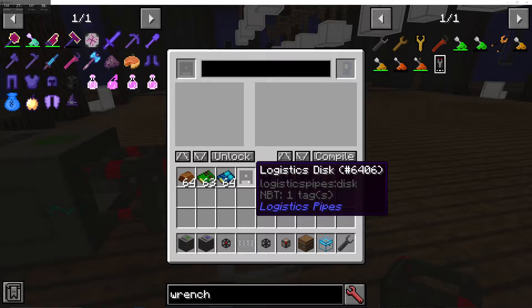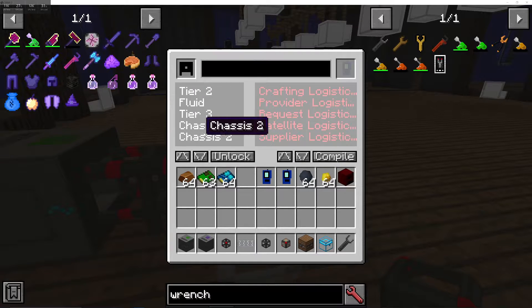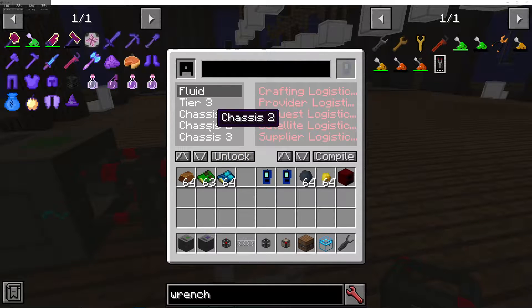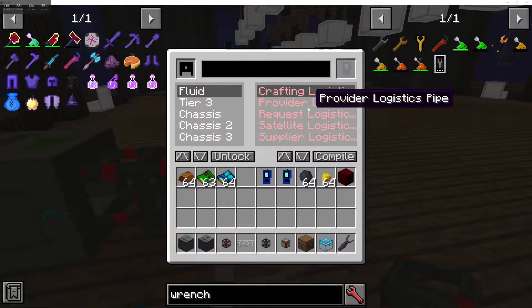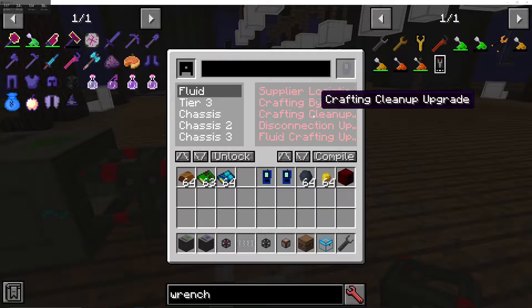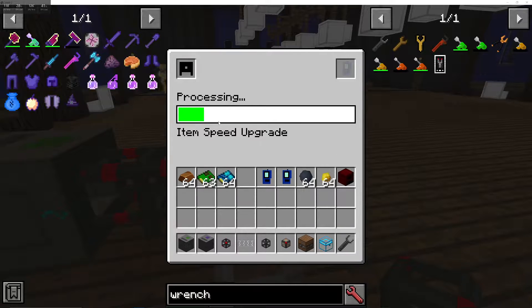From here you're going to have the Logistics Disk and the Logistics Programmer. The Logistics Disk stores all of the information you learn about all the Logistics Pipes. For instance, to learn the fluid category, you have to unlock it first — which takes exactly 50 seconds. Then it moves over to the side where you can learn individual items in that section. The basic section items take exactly 10 seconds to unlock.